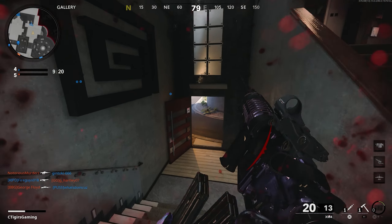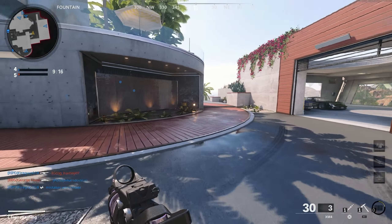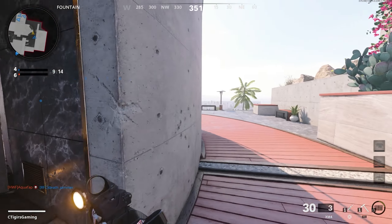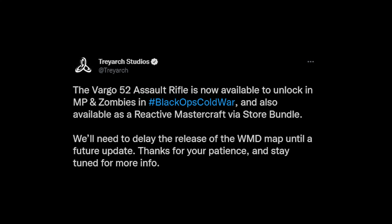We also got the release of the Vargo 52 assault rifle in multiplayer and zombies. And finally, they also released a new bundle — the Tracer Pack Fairy Fury Reactive Mastercraft bundle — which is for the Vargo 52 assault rifle. When it comes to the new assault rifle and the Tracer Pack bundle, they are both available in-game.